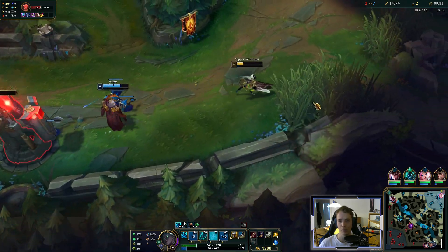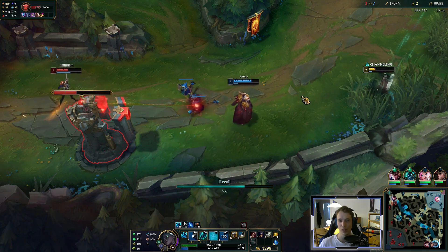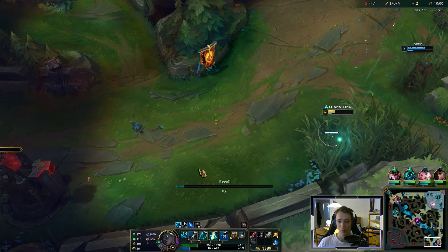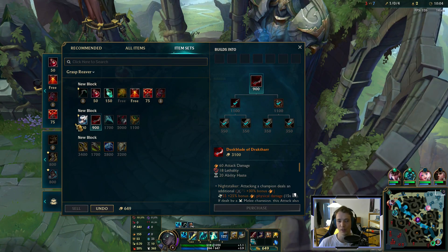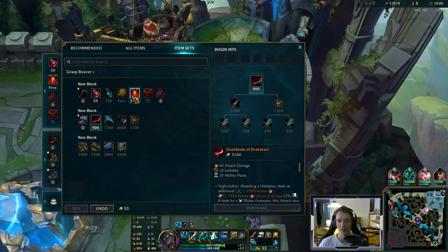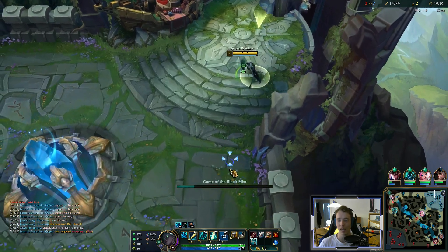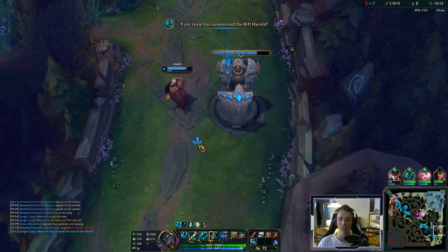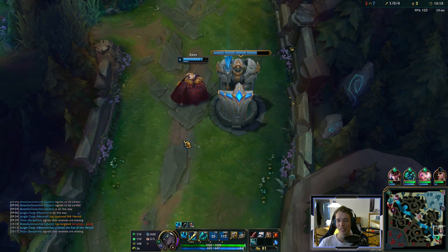I tried to hit that, but I better back off here — I'm not of much use with that little mana. Good fight nonetheless. Yeah, we can do more and more stacks for our stuff. It's nice. Get our mana back. It's kind of difficult to manage your mana before you get Essence Reaver. You could play this with Presence of Mind and everything, but I really like the Magical Footwear.